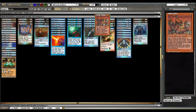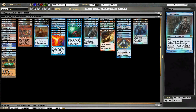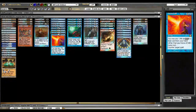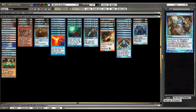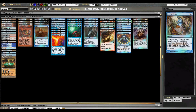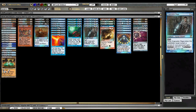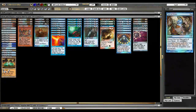Goblin Welder helps with our artifact pile, and then Snapcaster helps with all of these cards. I don't think I've ever Snapped back a Force of Will, but Snapcaster has application with a huge number of cards. We've got a good 20 to 25 cards that Snapcaster interacts with, and I think this is the way to do it — just make everything in your deck recastable.